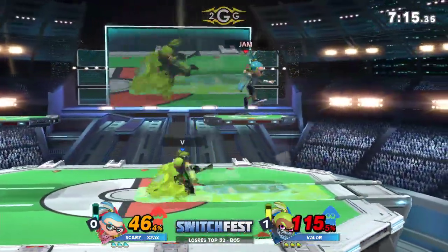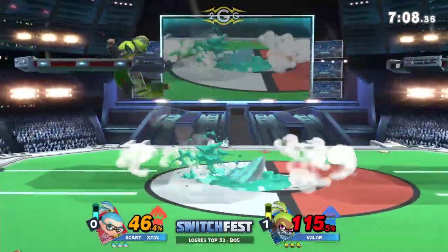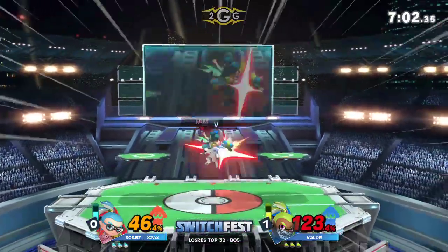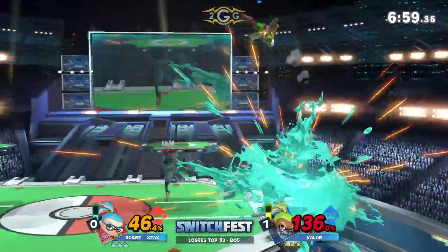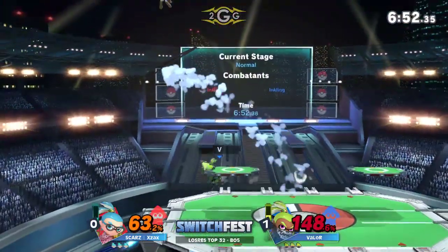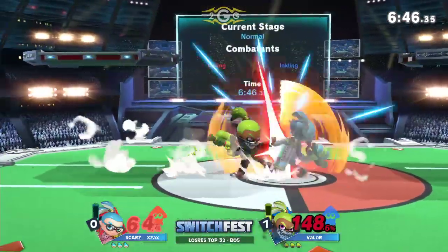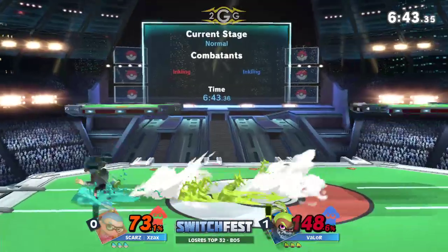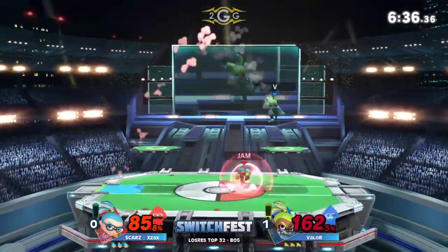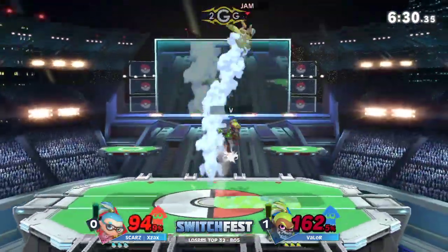Opting for the back air instead of the up air — confused. He didn't actually go for the up air; it seemed like the percent was just right for the guaranteed up air. Maybe it wasn't connecting earlier, so he tried something different. Back air into the dash attack — back air is such a good tool for Inkling because he can convert into a dash attack if they fall too far away, or into the grab for even more damage. Sometimes you can even do back air into run-up jab, which inks your opponent about three quarters of the way and does a really good amount of damage, about 20% or so.